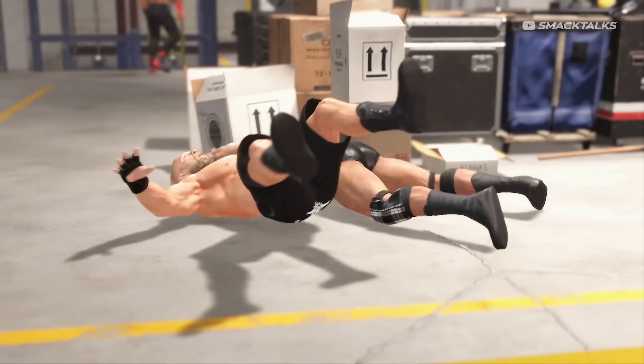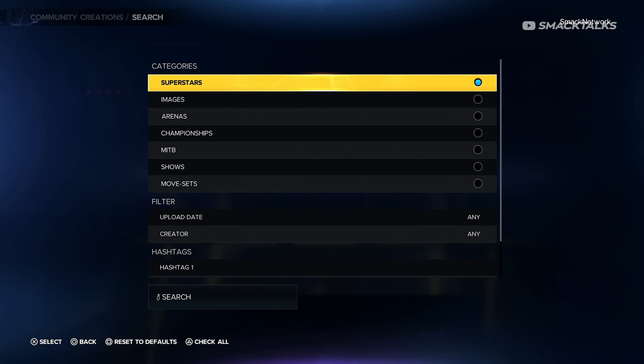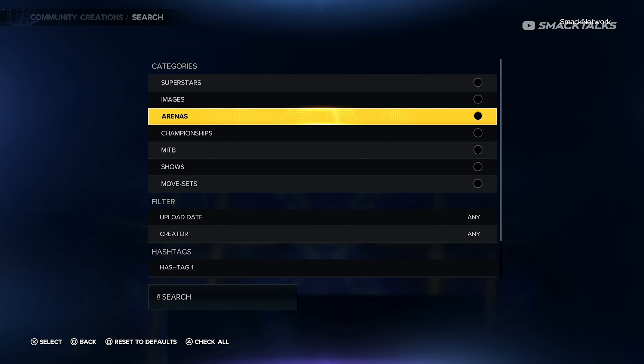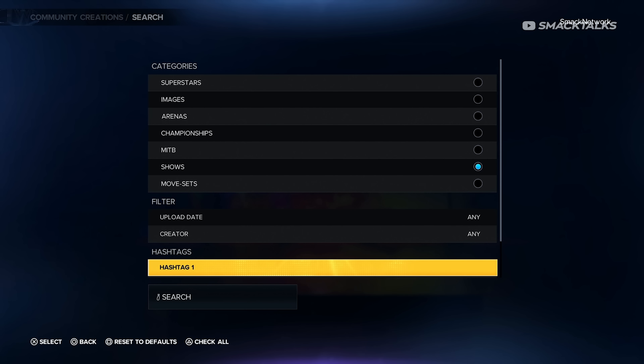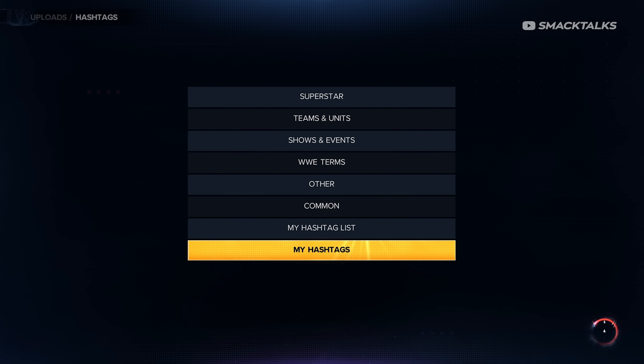To set this up, head to the online tab of the main menu and then choose Community Creations. Select Downloads and then select All. Once the recent creations appear, press the search button to bring up the search options and change the filter from Superstars to Shows.